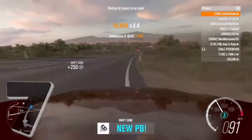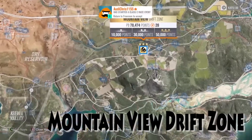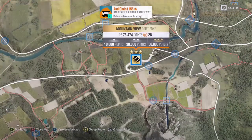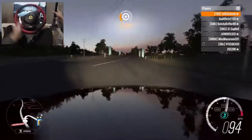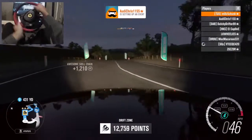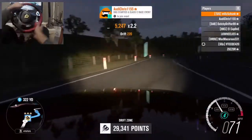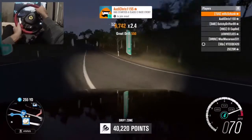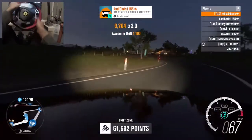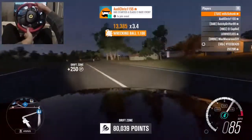Coming in at number seven, we have the Mountain View drift zone. This one — you can only really, well, I guess you can go both ways, but it's better one way than the other. Most of these drift zones are like that.